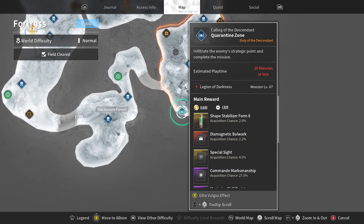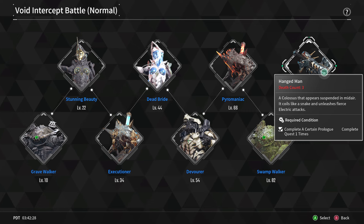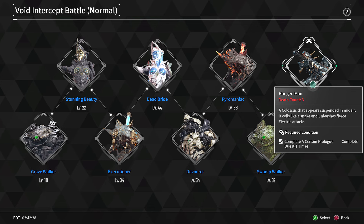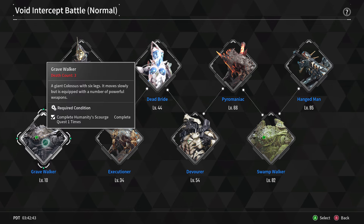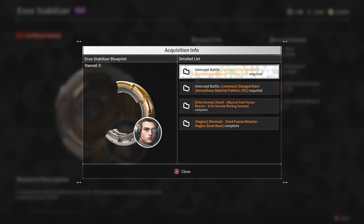That covers Gravewalker's pattern. To get Pattern 50 — needed for Hangman — go to the Fortress and do the quarantine zone mission. Once you have that pattern you can go ahead and kill Hangman. Honestly, given how easy Gravewalker is, I'd go for Gravewalker.